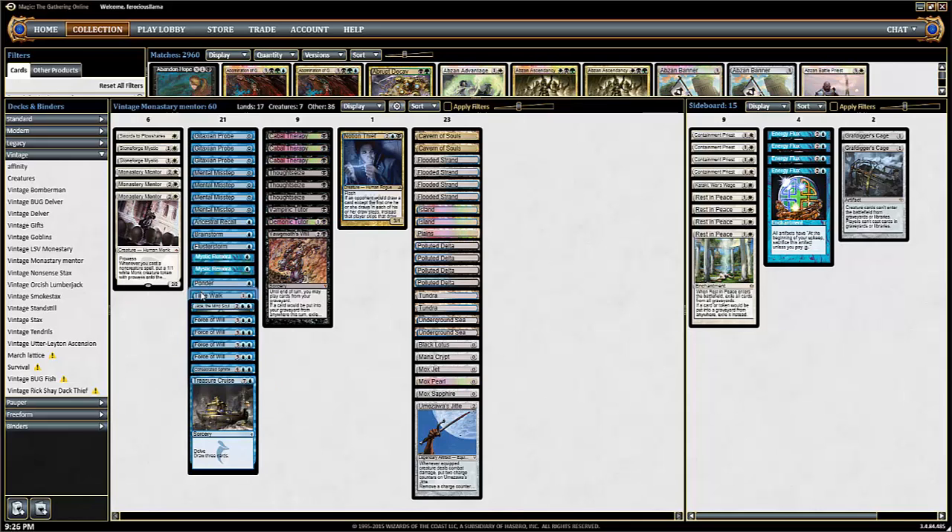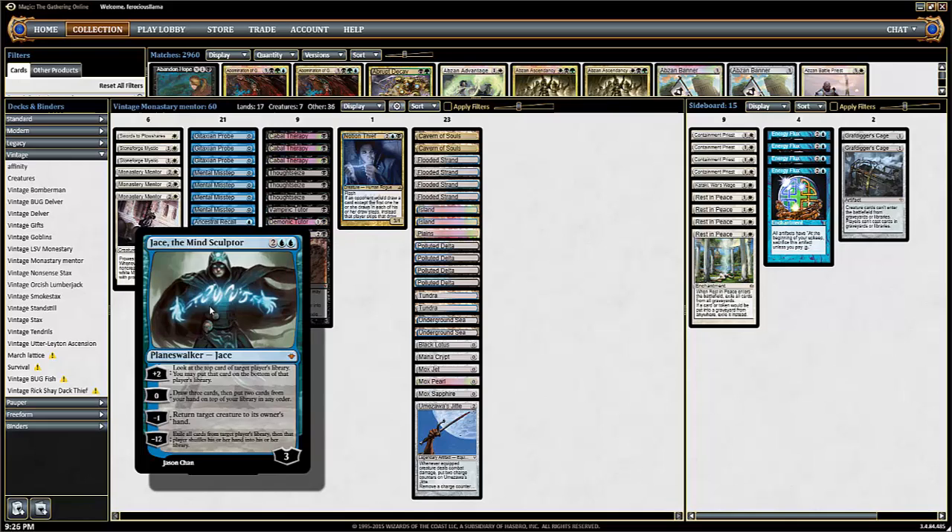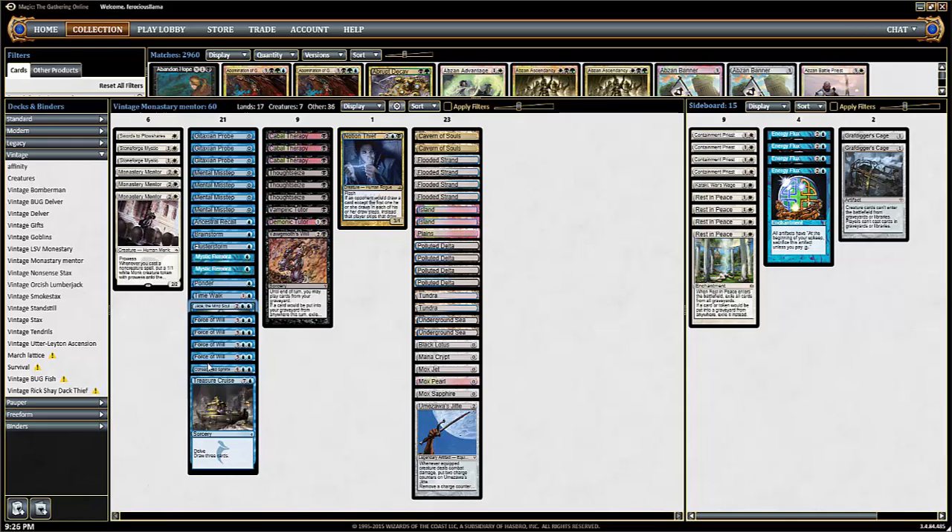We've got a Ponder, Time Walk, all the good restricted stuff. Jace the Mind Sculptor, because he's awesome. Jace is one of those things where if you're in a stalemate and both players are top-decking and you draw Jace, you win the game a lot of the time. Four Forces of Will, a Consecrated Sphinx.